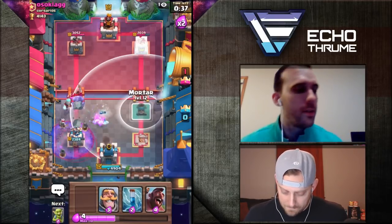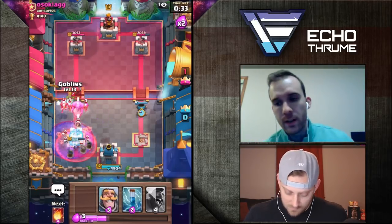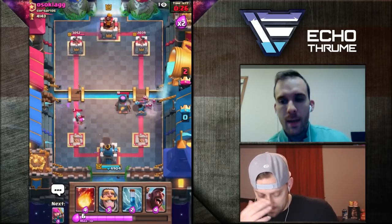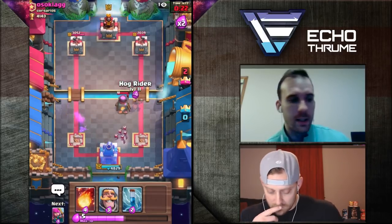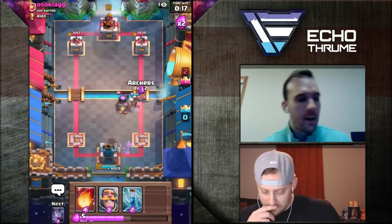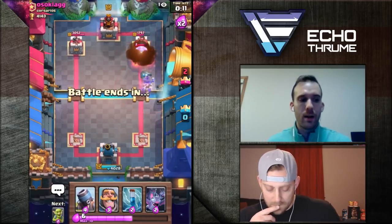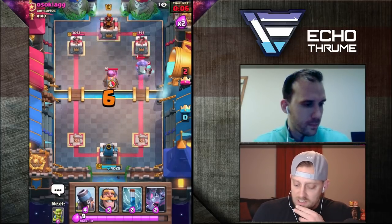When you enter double elixir and play that first mortar on that furnace, your goal is to cycle to a second mortar and force him to play his bowler, then play your hog in the best way possible — dropping your bats, stab goblins, cycling back. With that tornado as well, you're really in a tough situation. Is this a good example of a hard counter? Yeah — he has pretty much every counter you could ask for.